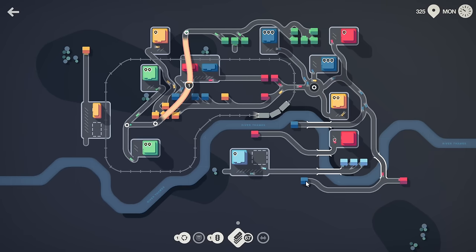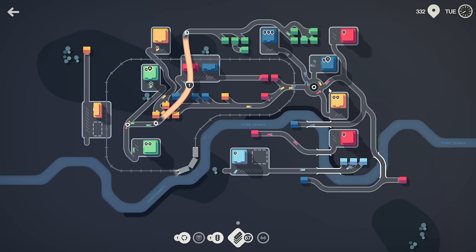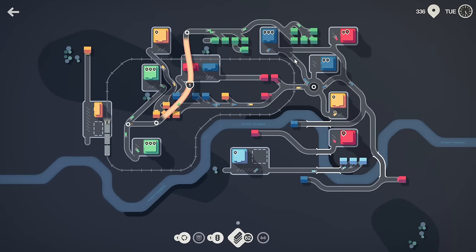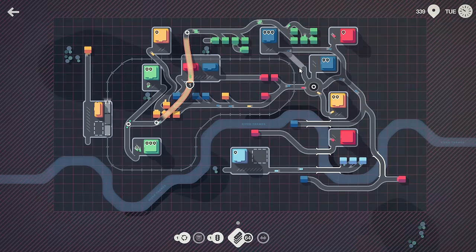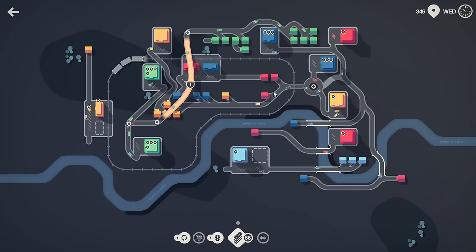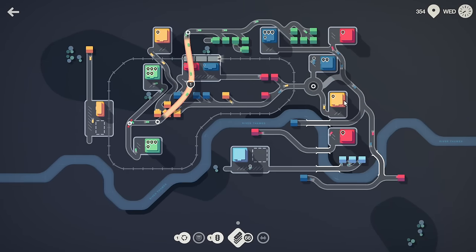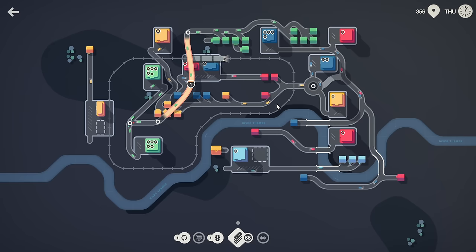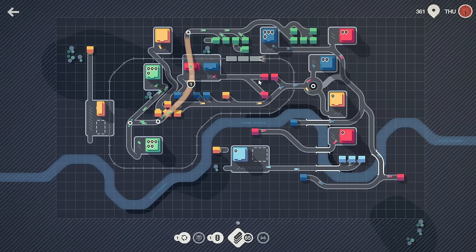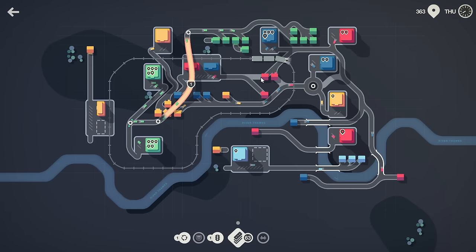We don't actually need more there. This line definitely needs more — there's a lot of congestion here. Maybe a bypass here. We could figure out a way to disconnect these two entirely. Red needs to go that way — let's do this this way. This crosses and then cut there.